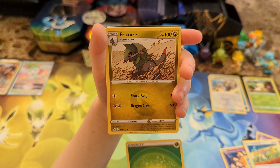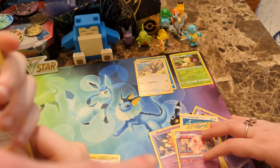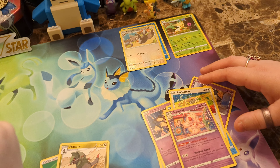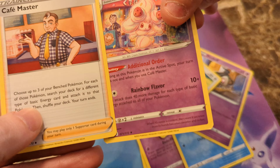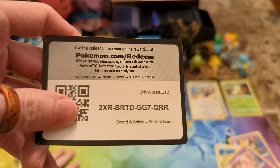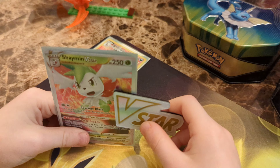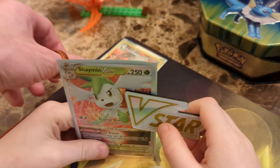But this Alolan Raichu looks cool. It does. I also feel like it looks almost psychedelic-ish. So we've got the Café Master - let's put them next to each other. Oh my God, double Café Masters! We've got a Gabite. And we've got our Brilliant Stars code card. You know, I'm collecting the energies from each of the sets because I like to see the differences. They definitely look a lot different.